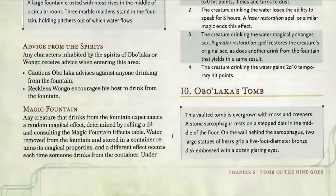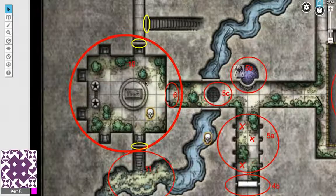Hello and welcome to episode 4 of A DM's Guide to the Tomb of the Nine Gods. We're going to look at Obelacca's Tomb, which is this area right here — we discussed it in the previous episode.